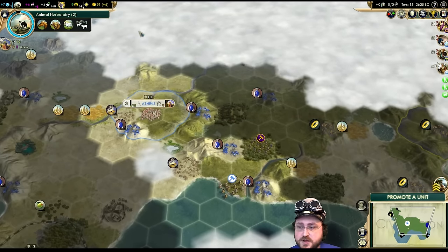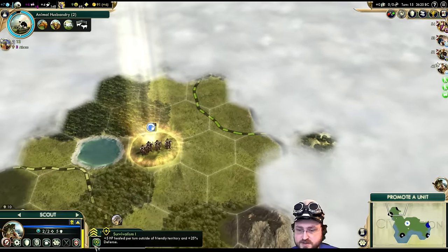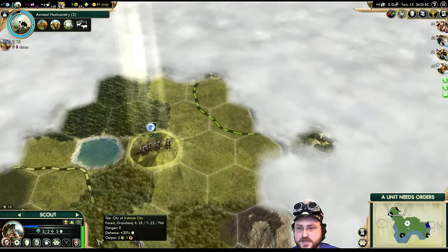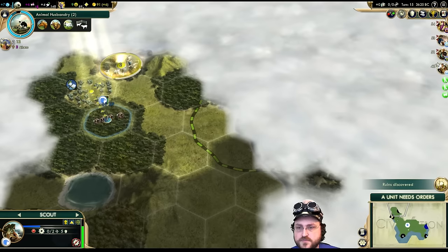By the time the tech finishes, we'd actually be at the right time to build a Settler to grab Old Faithful — which is what I'm thinking about. I'll finish Animal Husbandry at this point though, because I'm there, but I didn't realize we'd grow this quickly. I'm a big fan of Survivalism — Better Defense, Better Healing — keeps your Scout alive a lot longer. Nice.